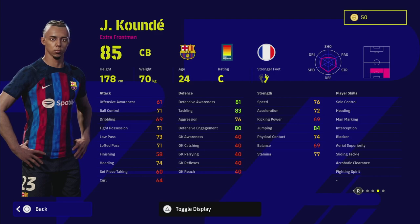Looking at exactly what he's good at — his player skills include heading, man marking, interception, blocker, area superiority, sliding tackle, fighting spirit, and acrobatic clearance. Koundé is very aggressive. Even though his aggression stat is only 76 at base, he does have 21 levels to go. He starts at an 85 and we can get that up quite easily. I'm going to show you one thing that a lot of people still don't take into consideration, over on eFootballDB.